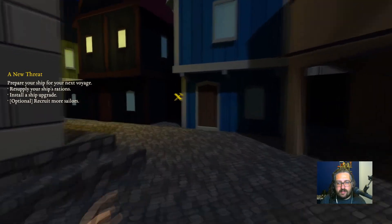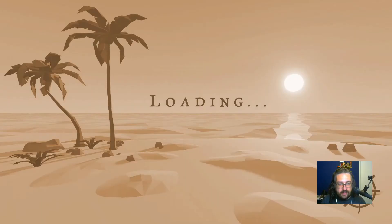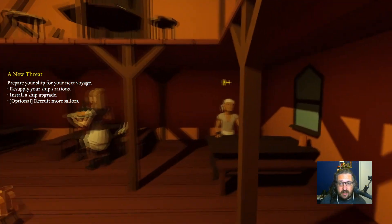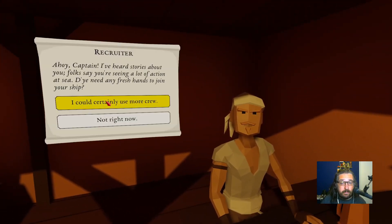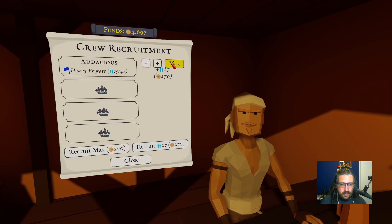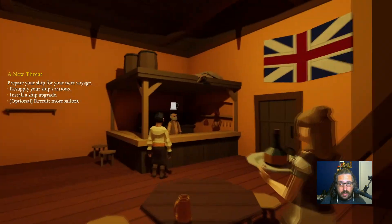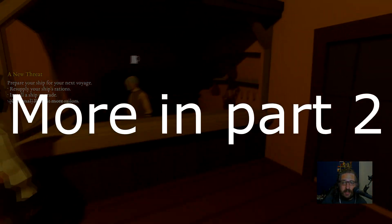Let's go to the tavern — that was right here somewhere. Here it is. Recruiting more crew, finding out the latest rumors, and picking up side quests. Nice. Let's see, do you have some people here? Let's recruit everything we can. Do we have some room? All right, Devin — keep.